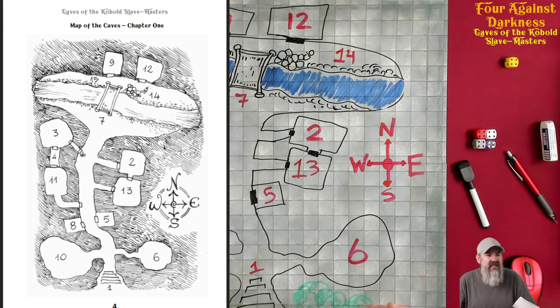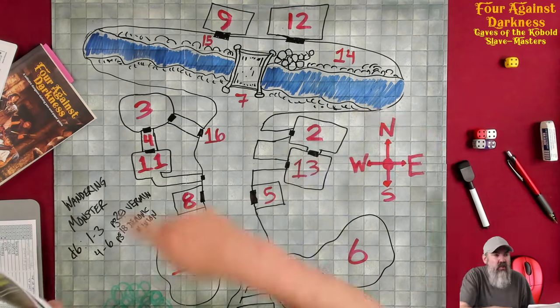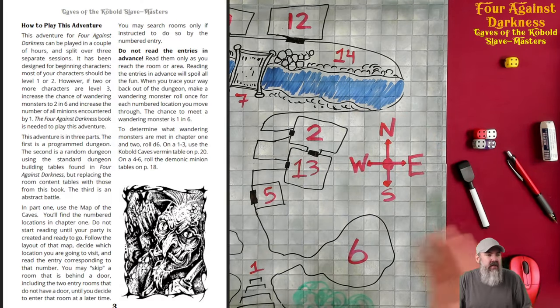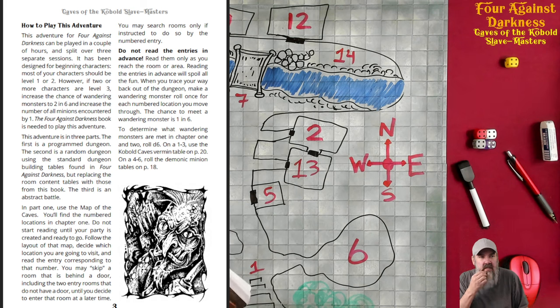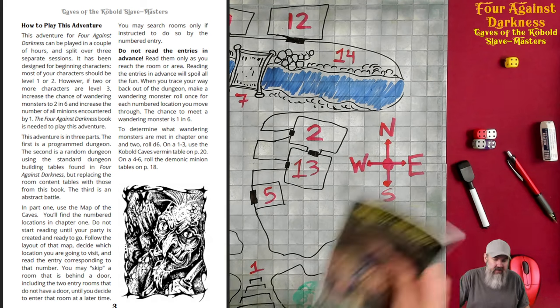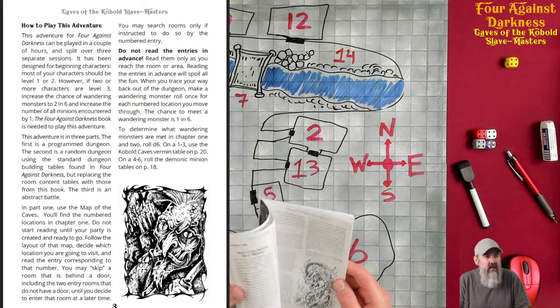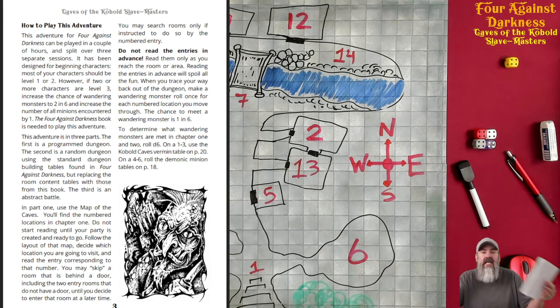I figured it would be easier to see the map if I drew it on the board — same approach as before. I got some color, little trees, some blue water. But this map page is really the only thing I'll put on screen, because everything else you could screenshot and essentially have a bootleg copy. You wouldn't be paying the full $2, and the creators deserve money for this product.